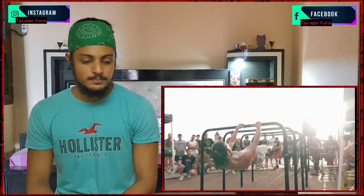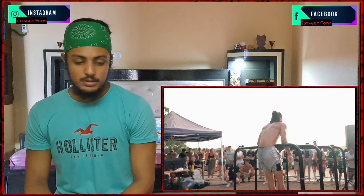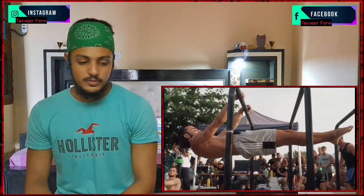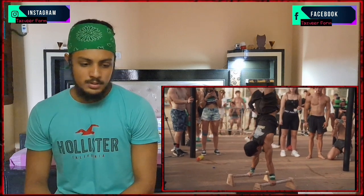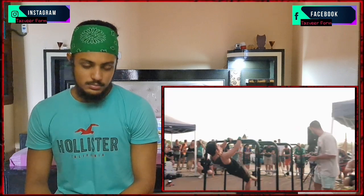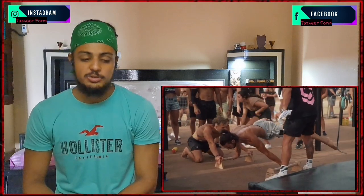Front liver, full. Straddle punch. Front livers — just a bunch of front livers. He's already even on the p-bars. One arm handstand, that's a plant — one arm plant. He also has the touch front liver, he held. He also has the full plant, he also has the one arm plant. He just has the straddle plant.